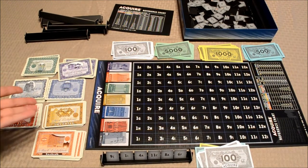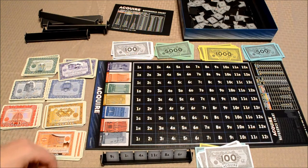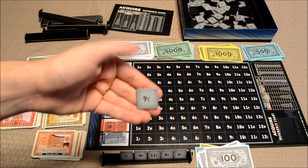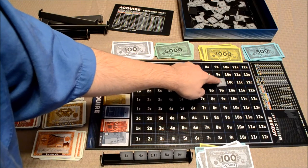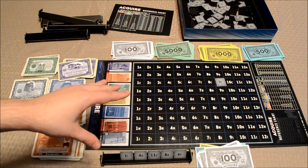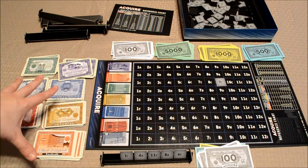A player turn is pretty simple. What a player will do is take a look at the tiles in their tile rack and choose one to place onto the board — this doesn't cost anything to do. Let's say that this player wanted to place the 9C tile. I'll simply find the 9C coordinate on the board, which matches it, and that's it. Now after that occurs, the player will have the opportunity to buy up to three stock cards — these are the stock certificates over here on the left.